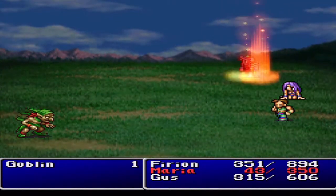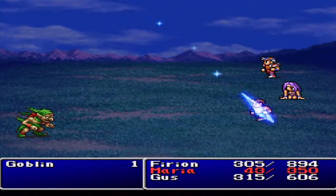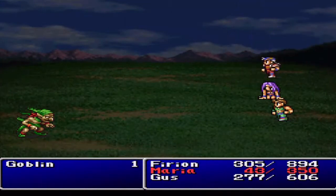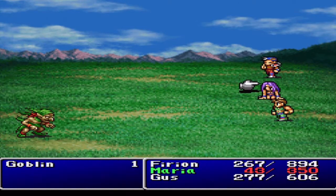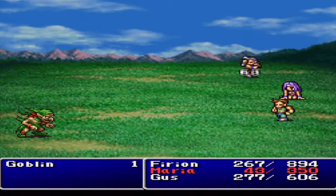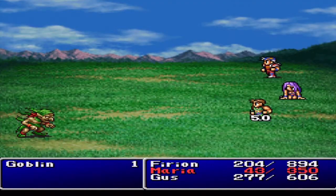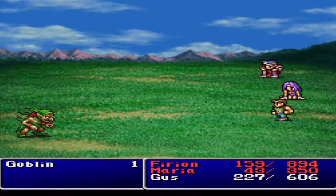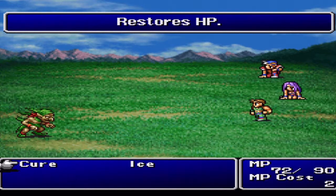Obviously if you have lower level characters, this probably isn't the smartest thing to be doing. You should do one person at a time — say Fyron has 30 HP at the start, you get Maria to hit him once to take away some HP, then kill the enemies until Fyron has a comfortable amount like 100 HP. I wouldn't risk putting every party member into critical because the enemies will kill you eventually if you get very unlucky. It's probably best to just repeat this over and over.